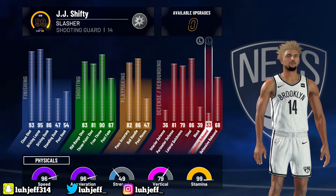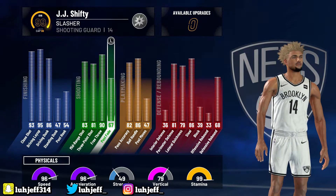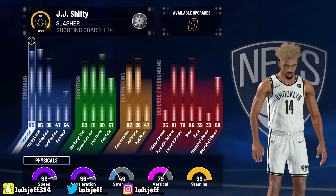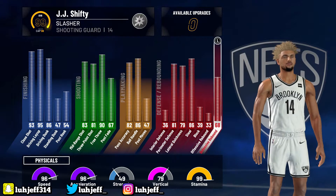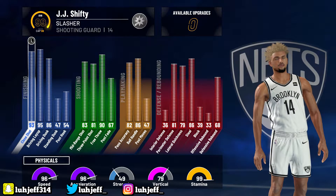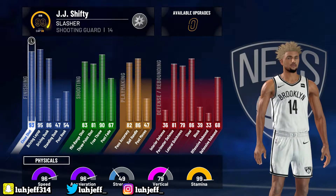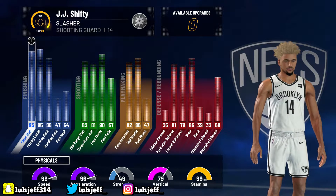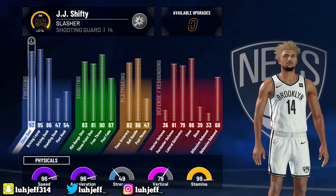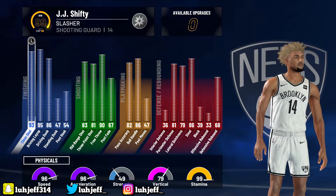As you can see we got 95 driving layup, 86 driving dunk — these are my stats at 99 overall. We got an 81 three-pointer. I changed the ball control to where you need 80 to get the new pro dribble moves, but originally I made this base so I could get 86 ball handling. You can adjust it if you want. Speed is 96, acceleration 96, so he's definitely quick. Remember this is at 99 overall, so expect those stats to be about four points lower in every category.